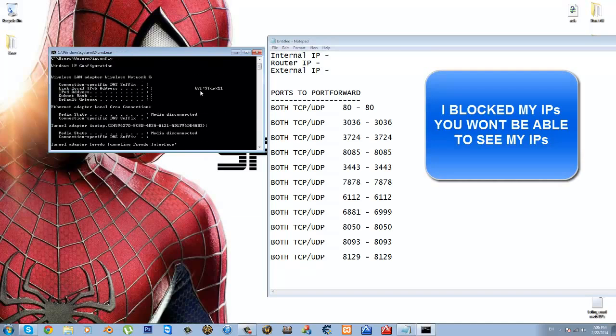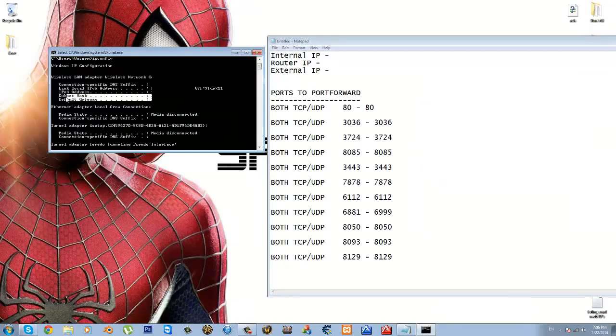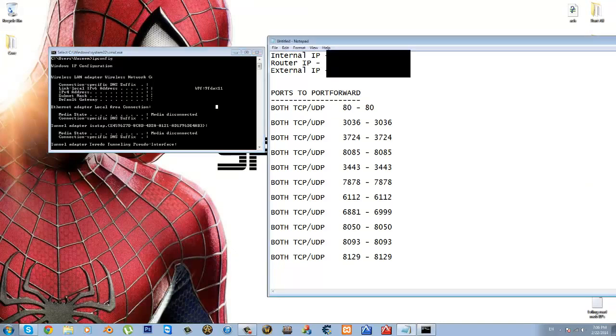Hit enter, and then in here you're going to look for your IPv4 address, which is your internal IP, and your default gateway, which is your router IP address. Your external IP we're about to find out. Make sure that you write these down somewhere or remember them correctly, because you will go back to this a lot. I'm going to write this down real quick — and there we go.